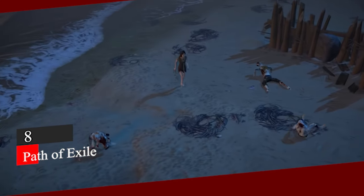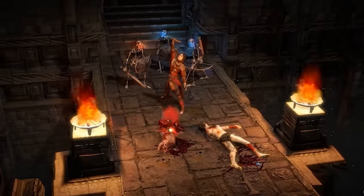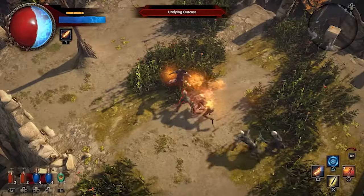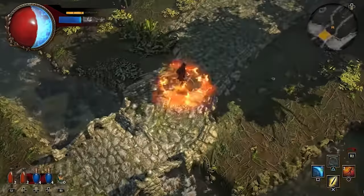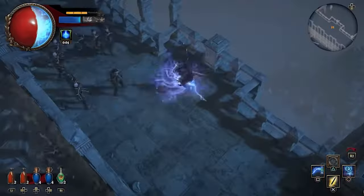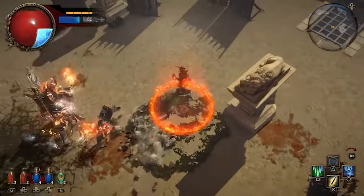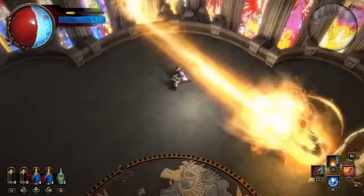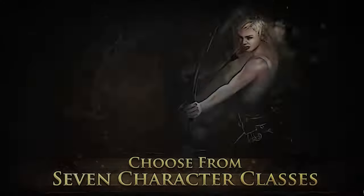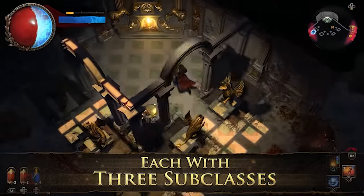Number 8, Path of Exile. Path of Exile is a role-playing action game set in a dark fantasy world. The player controls an exile by choosing from seven character classes: Marauder, Duelist, Ranger, Shadow, and others. Through the primary character, the player explores larger outdoor areas and dungeons. The gamer needs to battle monsters and fulfill quests from non-player characters to get experience points and equipment. Path of Exile offers several play modes or leagues like Standard, Hardcore, or Solo Self-Found. The game has a never-ending adventure that can be enjoyed with friends through multiplayer mode.